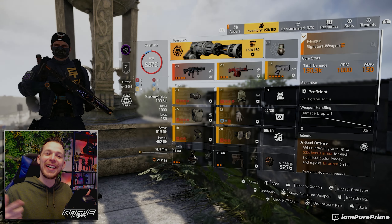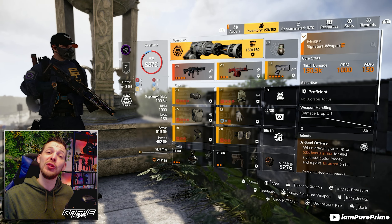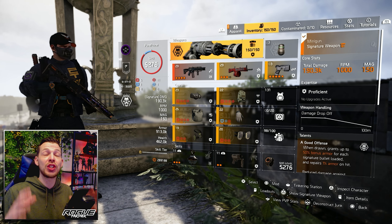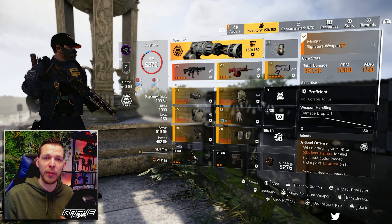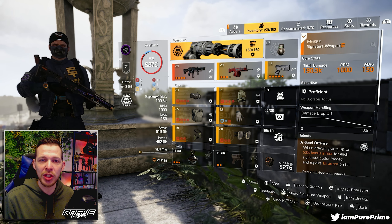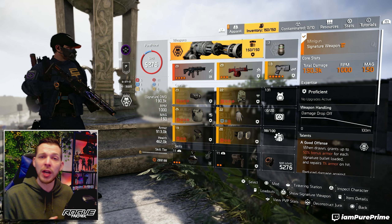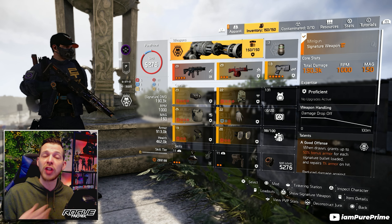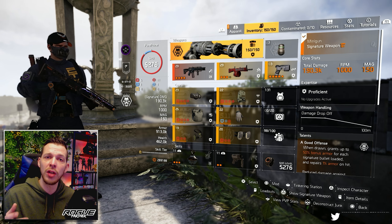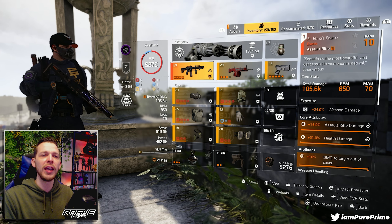And there we are — this is the build you just saw, the 52 armor on kill build, still shredding through enemies with tons of survivability. Starting with my specialization: this is the Gunner specialization. That first 10 armor on kill comes from Gunner, and that third-reload-faster perk comes in clutch as well. Don't forget to stack into your assault rifle damage.